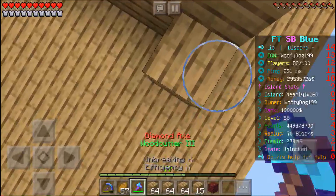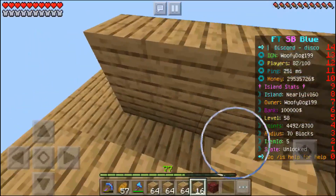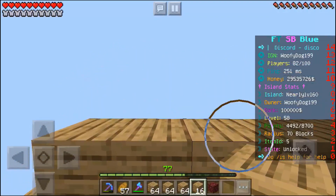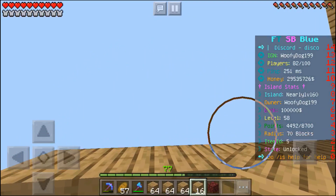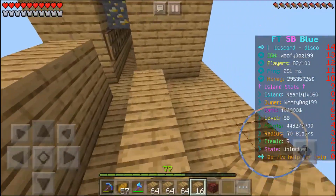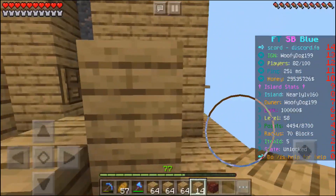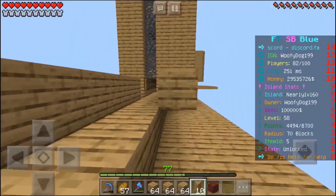This generator is completely scalable so you can make it as big or as small as you want. The first step is to put a row of anything down here — just make sure it's something you can mine with a pickaxe, because if you can't mine it you will accidentally break it when you're trying to grind.